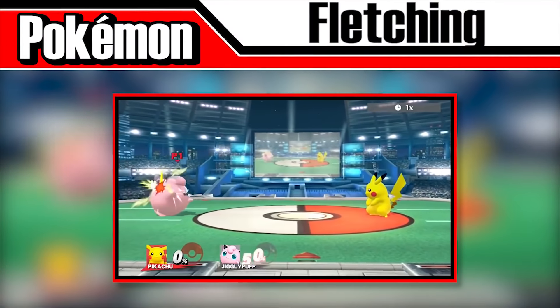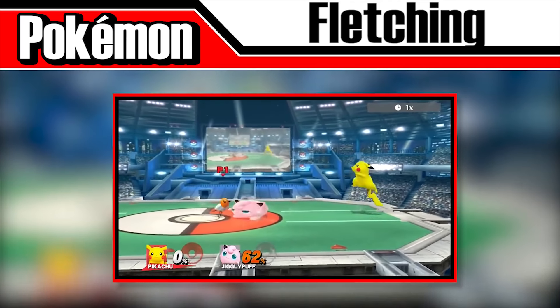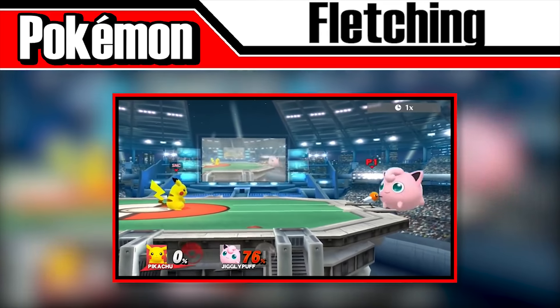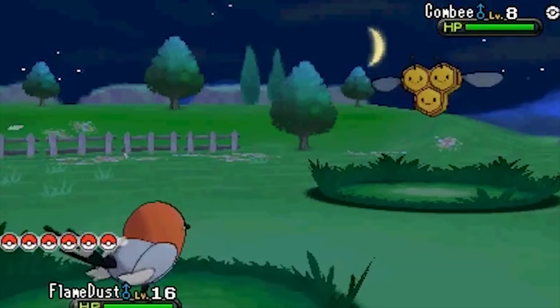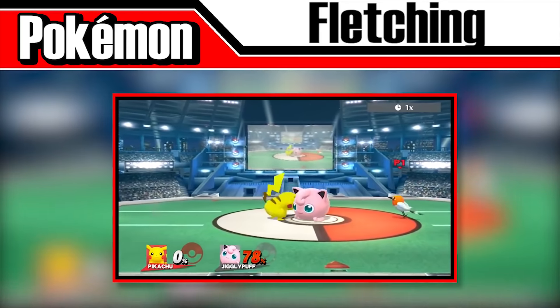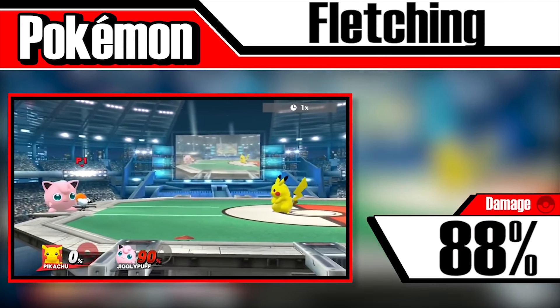Fletchling is a slightly faster Eevee that can't fall off the stage no matter how much you might wish it. When released, it'll randomly select one of the characters on the screen, excluding the summoner. Fletchling will then repeatedly use the move Peck, the weakest flying-type move in Pokémon with a base power of 35. The move inflicts minimal damage and knockback, but can deal up to 88% if all hits connect. Good luck with that.